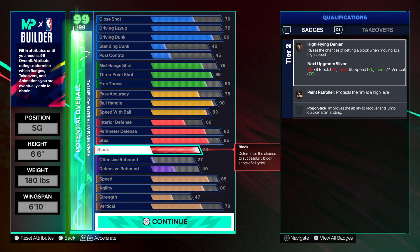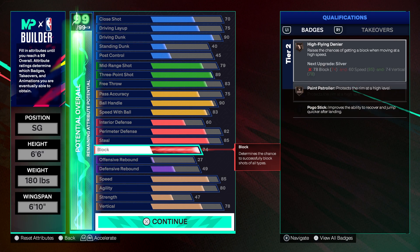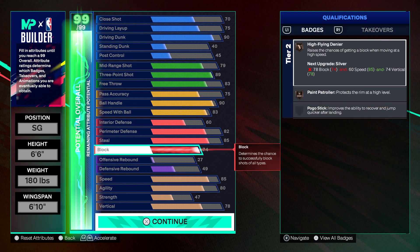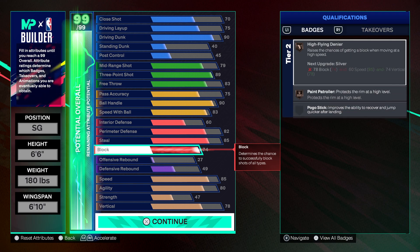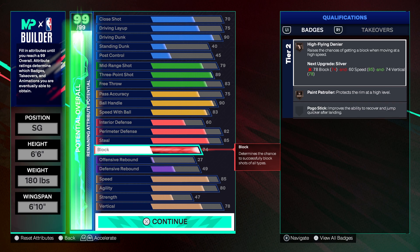You even get the 74 block. I would definitely use the max plus 1 tier 2 perk on either high flying denier or pain patroller — I'm kinda torn between the two. High flying denier seems a little more consistent when you max plus 1 it. Silver pain patroller gives you crazy animations, and those animations on the 6'6" make you feel like you're OP. But high flying denier, when you max plus 1 it, does give you more chase downs. When you don't get them though, you be heated that you even threw it on.